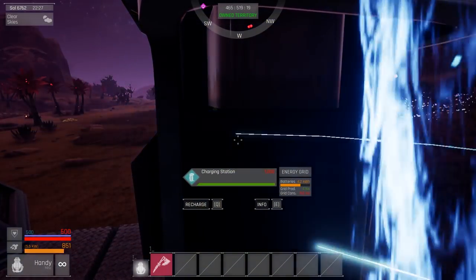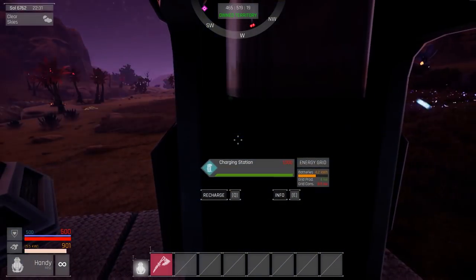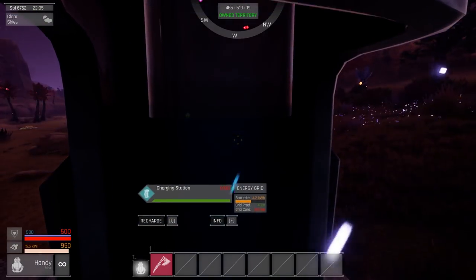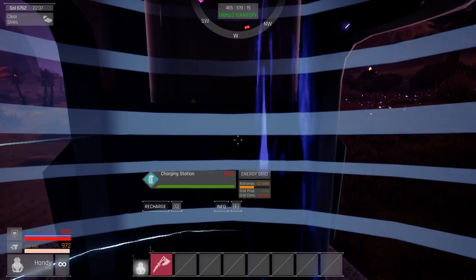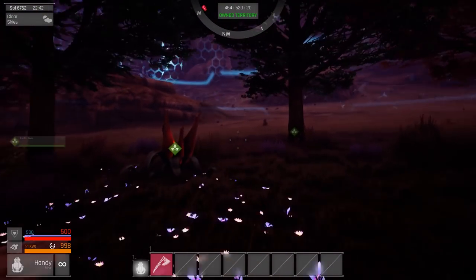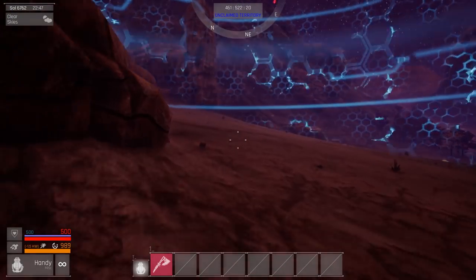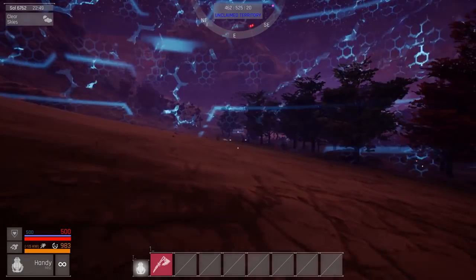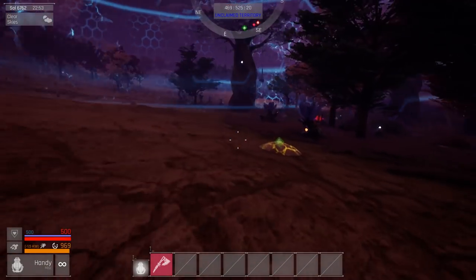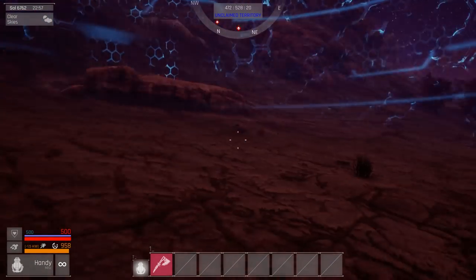We gotta find some iron if I want to do anything interesting. I think we're okay as far as my other resources go. Base impressions are: it's clunky, but it's got a good base. I think like all survival sandbox games, they always tend to rush out of the gate just a little bit too early. Like when Grav came out - day one was really fun, day two was laggy and unplayable. Supposedly this is a resource viewer, but I don't think it actually works. Maybe it only works for existing materials - if it's depleted, it won't work.